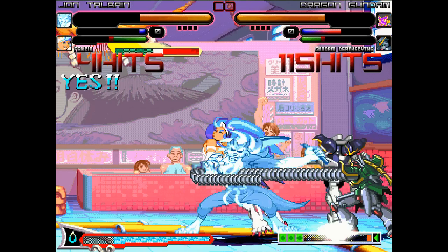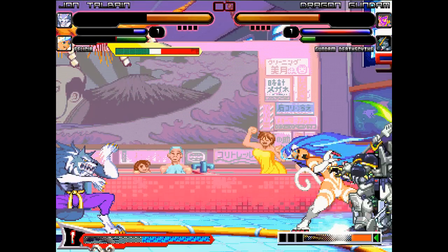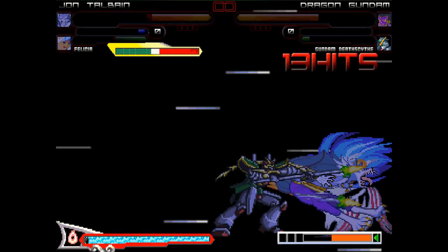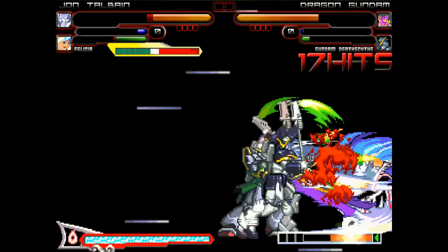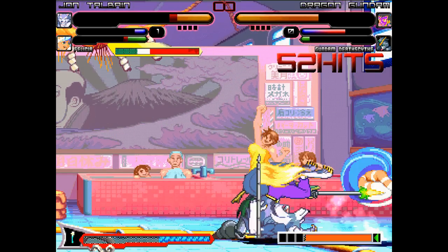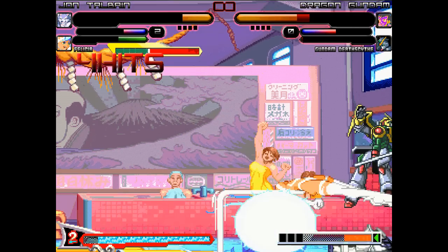Felicia gets hit by another flamethrower. Jon doing bonkers, doing a buttload of damage to Deathscythe in the corner. Big spinning throw — that's good damage on Deathscythe. Looks like Deathscythe's going for something big here — big ninja combo on his part, doing a buttload of damage to Jon and Felicia. Gundam's pinned in the corner, and that's enough to take out Deathscythe.